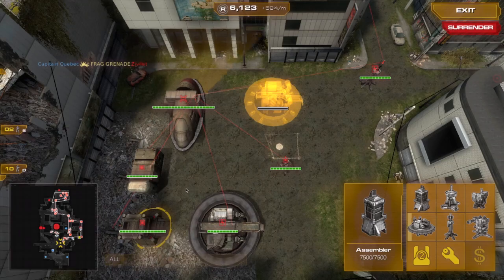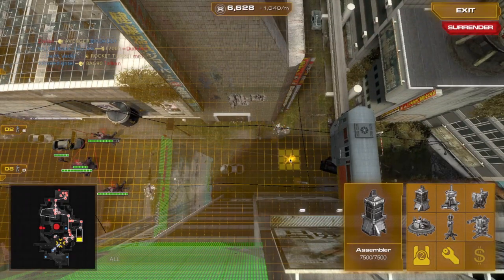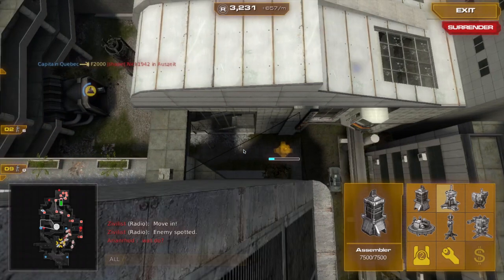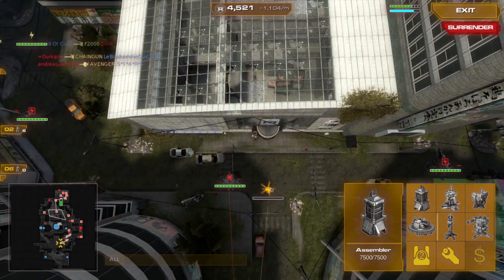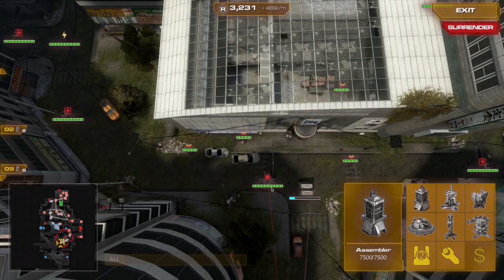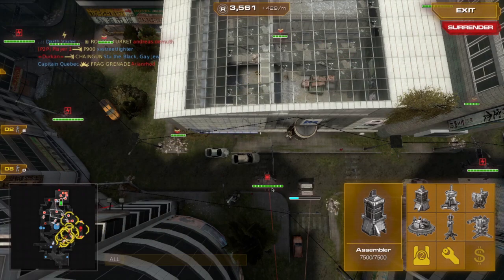Of course we weren't able to hold primary the whole time throughout the map, but the majority of the time we were controlling primary. Now is the time to build up on the right side of the map. We go ahead and put another forward spawn right inside, right next to primary so our guys can take it very quickly. I just lost power — Exos snuck around the back — so I also had to build another MG turret to deal with that.